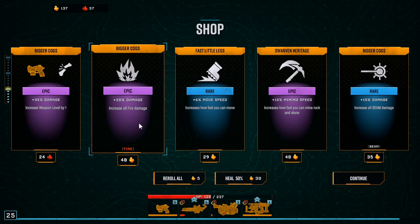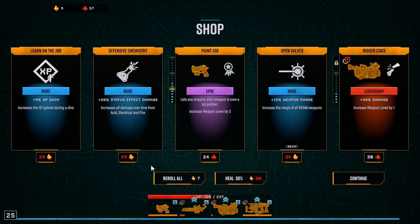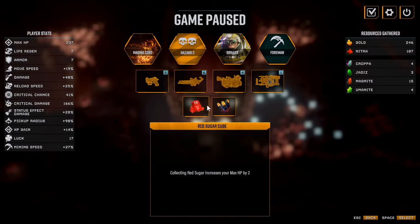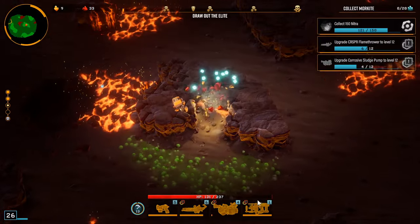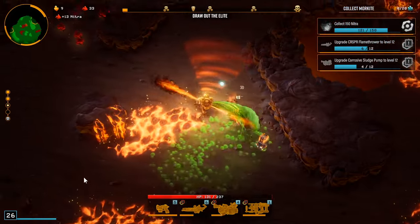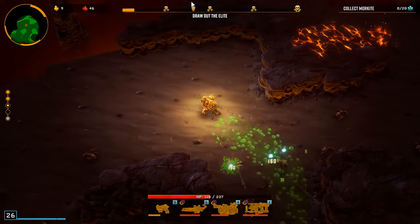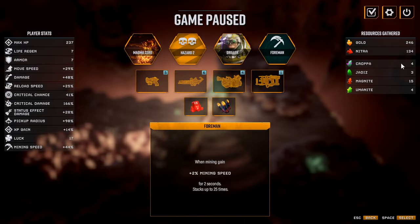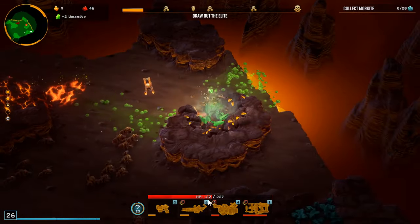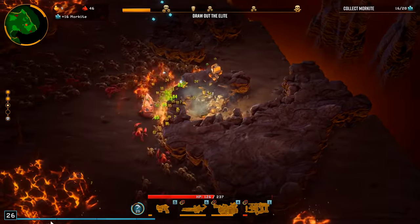We gained 10 levels out of it — that's pretty gnarly. The problem is we don't have the nitra. Could go damage, beam mind speed, 50 damage — that's pretty gnarly and we do have the upgrade for gold. Nine percent move speed — yes! If we can overclock these three, that'd be pretty crazy. Mind speed feels amazing — yeah, I love driller. Driller is by far my favorite character.